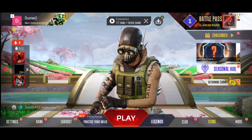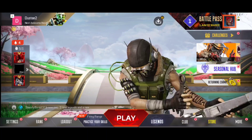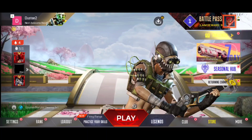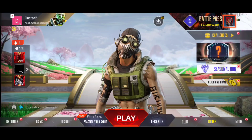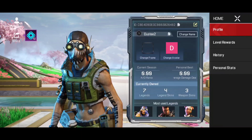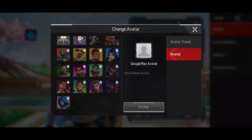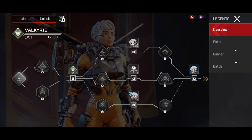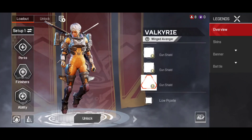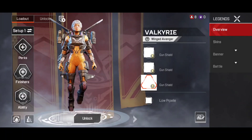Apex Mobile Season 4 update is out and everyone is talking about Horizon, Olympus, and the Season 4 update in general. But looks like we are going to have another update, because Valkyrie is in the game right now. You can access Valkyrie by going to your profile, clicking on your profile icon, change avatar, and when you click on Revenant you'll see Valkyrie's legend page.